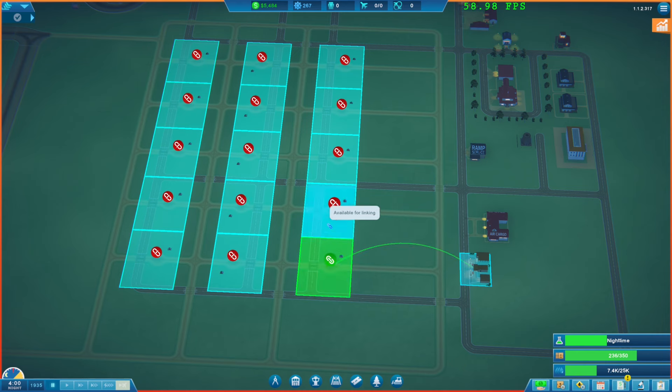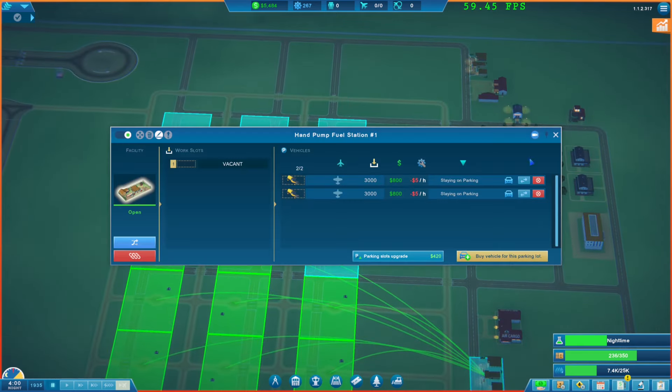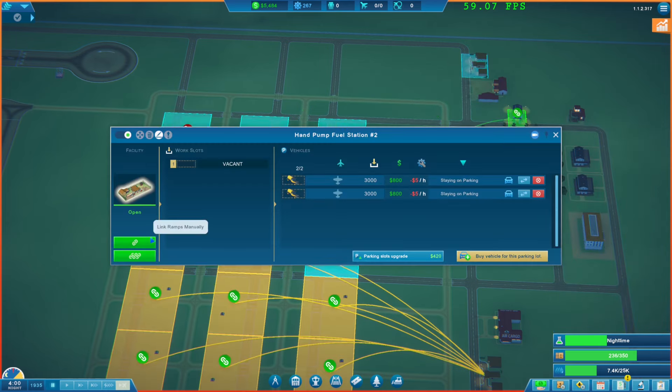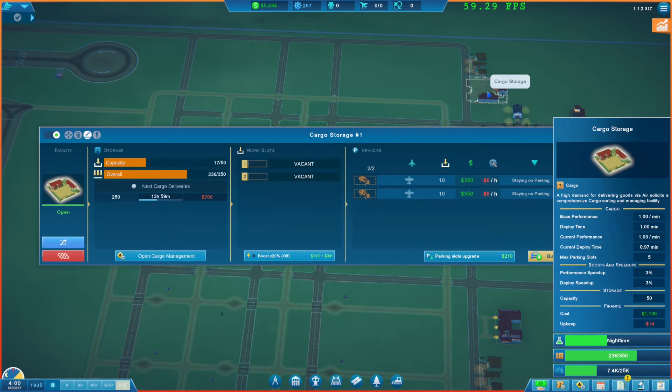Let's do one, two, three, four, five, six, seven, eight like that. And then from this side we'll do the others — one, two, three, four, five, six, seven like that. So it's pretty much the same.